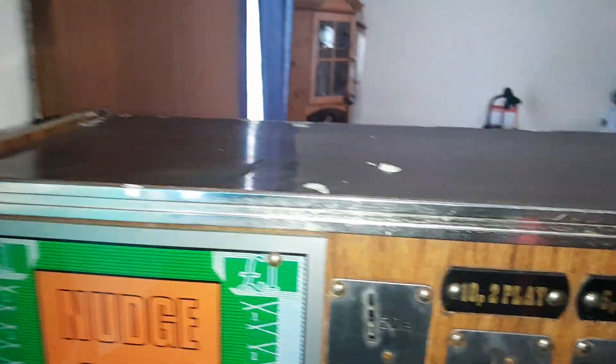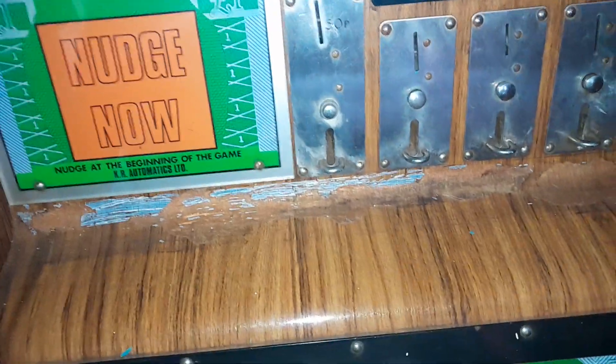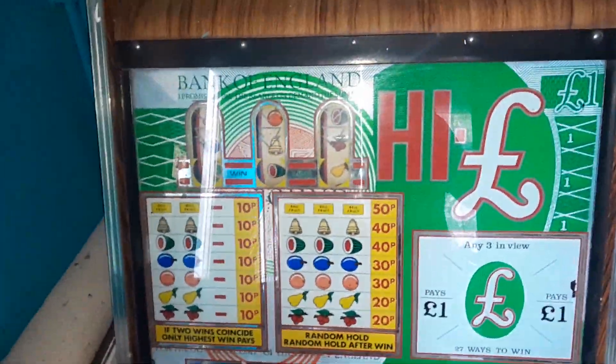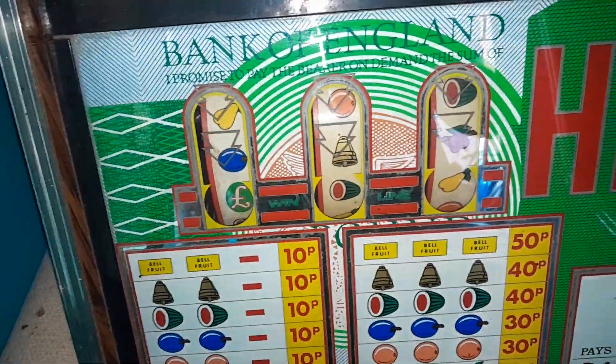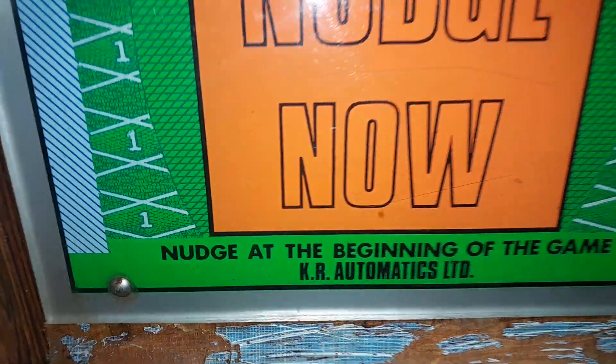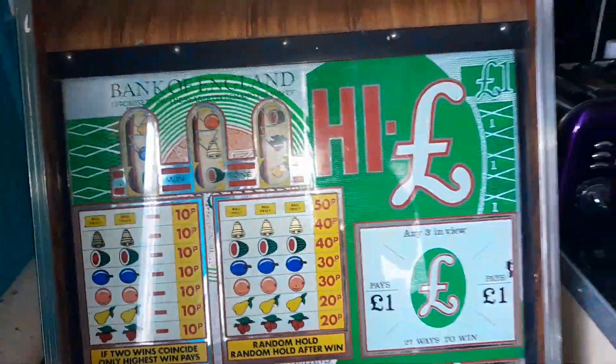We got a new one in, borrowed from Steve - super cheap, 50 quid. If I didn't get it today this would have been in the tip tomorrow, so I'm glad I have it. It's a Kale Automatics from Coventry - thanks to Ron for that information.